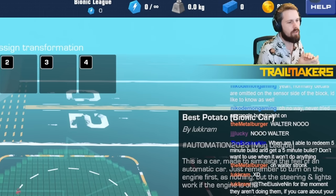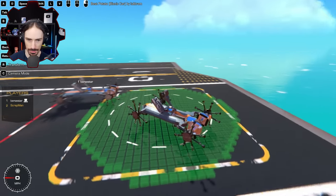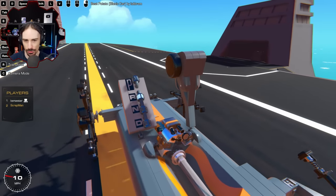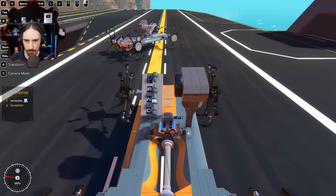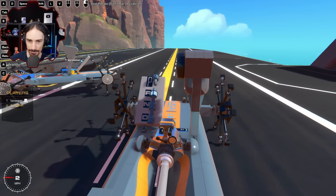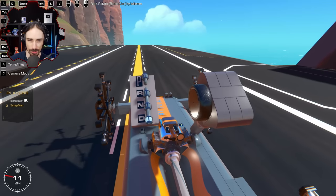This is by Lucrum — also one of the usual suspects when it comes to great builds. It's called the best potato bionic car, made to simulate the feel of an automatic car. I turned the engine on — that's actually kind of crazy. I'm in neutral, then I'm in drive. I'm curious how neutral and park work. With park you definitely stop, and with neutral you just roll freely — it's the same servos for all of that. So you explain to a European like me what neutral is — we only really drive stick here. Neutral is when you're just rolling; if your car breaks down and you need to push it, you put it in neutral.